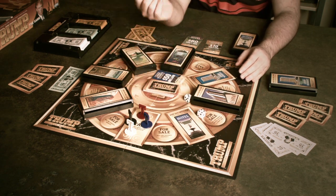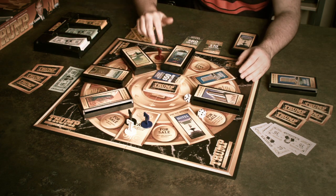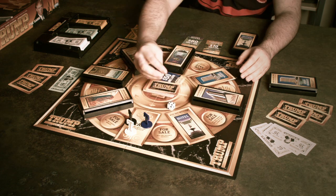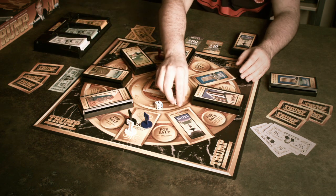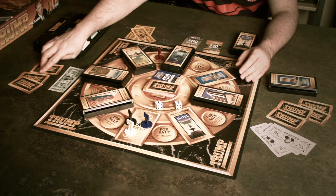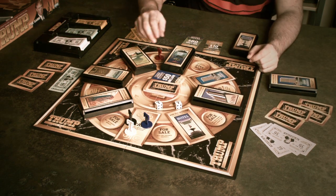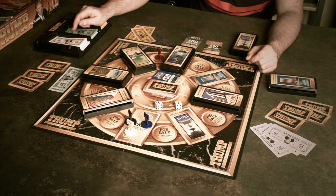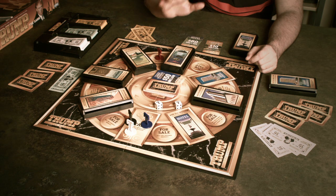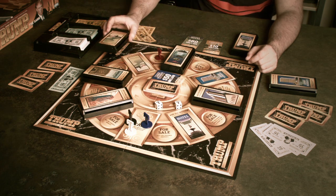Moving around the board is simple. You roll the dice and move seven spaces. Depending on what space you land on, different actions happen. If you roll a T, you get to steal a Trump card from another player. If you roll two T's, you can steal two cards from one player or a card each from two players. When you land on a property, regardless of whether it's owned or not, money goes from the bank into the property — which can elevate or lower the value of a building. The game ends when the last property is sold.